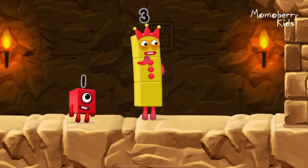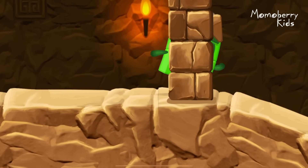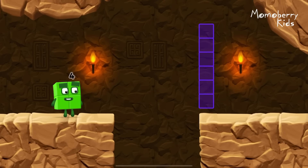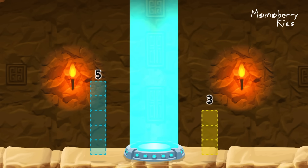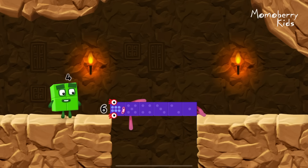I think three might need one's help to get past that wall. Take number blocks away from seven to leave six. One — you solved it! Seven minus one equals six. Six! Well done!